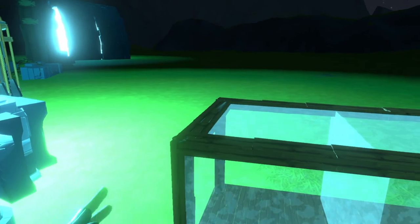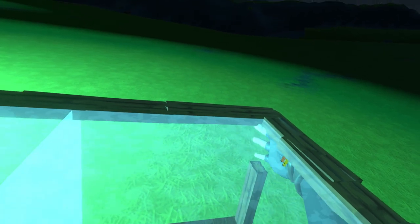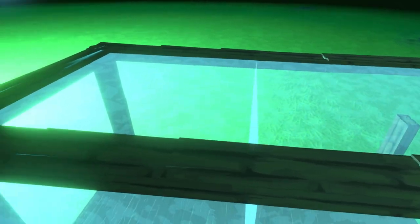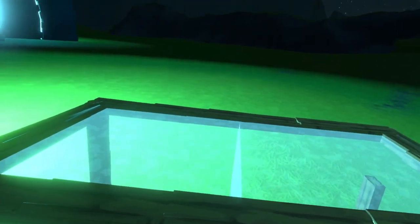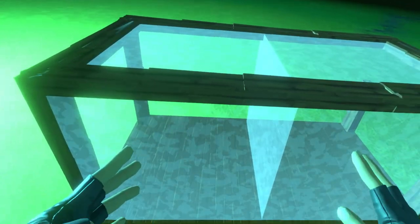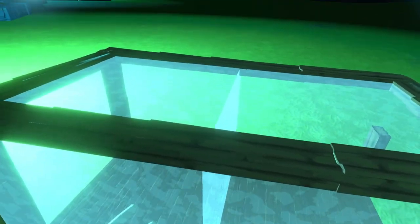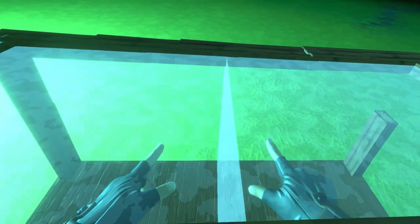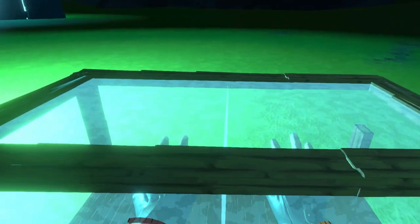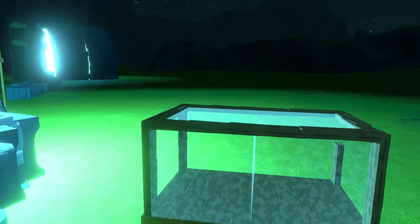Next we have a display case. It is missing a chunk back here — that might have just been something with the download. You can't put stuff in directly; you actually have to move it with the prefabulator. But if you were to open the top or bottom and put the orb item docks in there, you could probably put stuff on display like that, or you could just place a bug or something in there with the prefabulator.